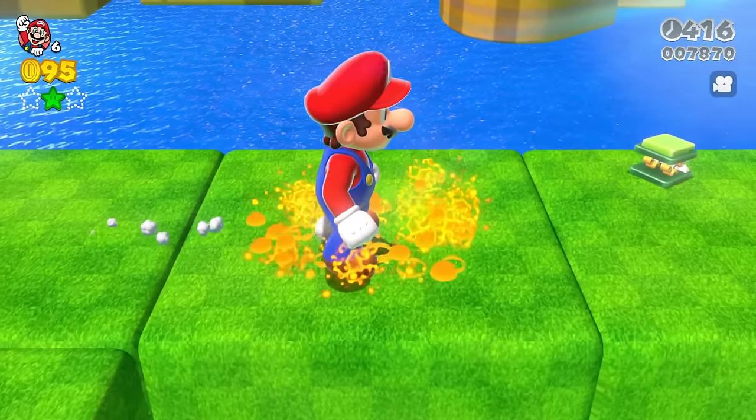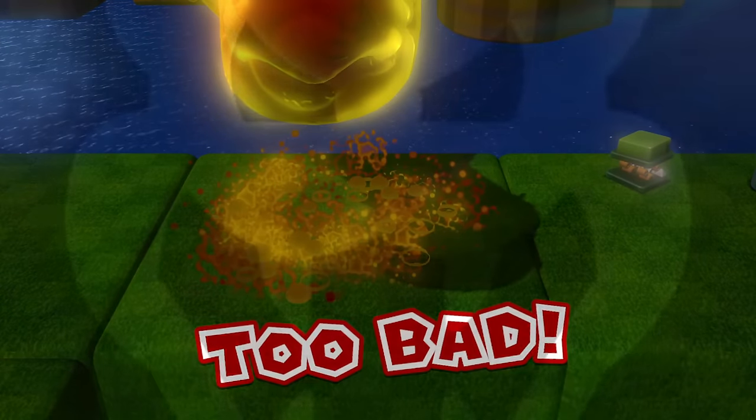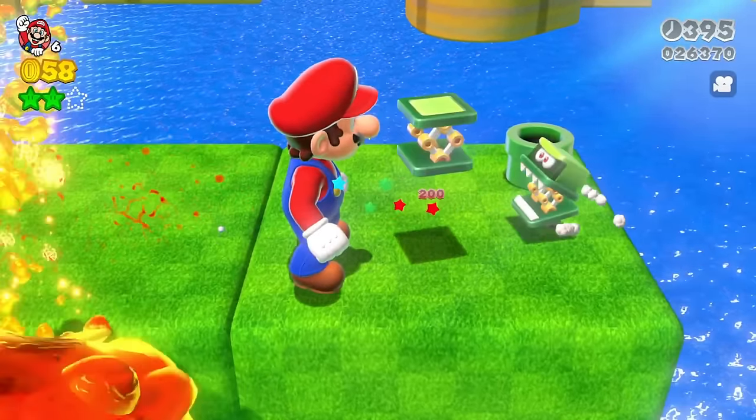I want to show you guys this — if you stand here, the Charvarg can actually defeat Big Mario. Listen to the sound he makes. So of course, we do want to go past here without getting caught by the Charvarg.